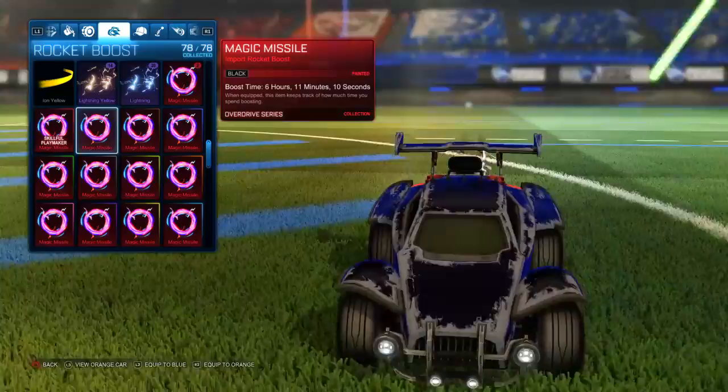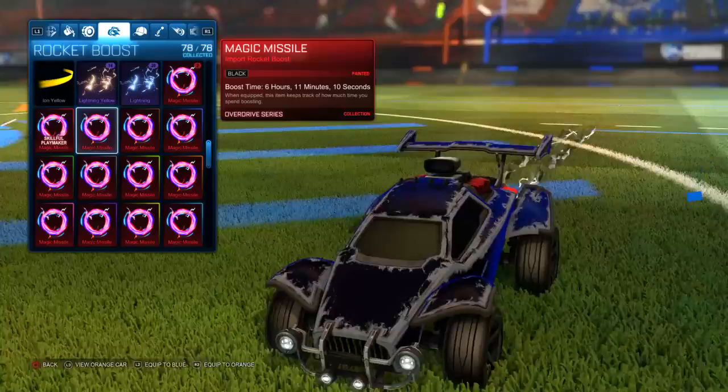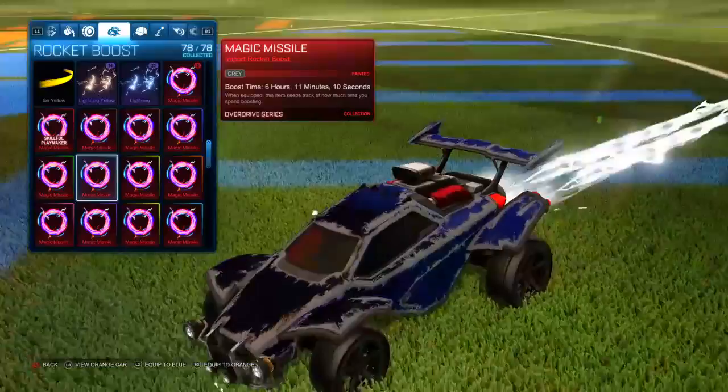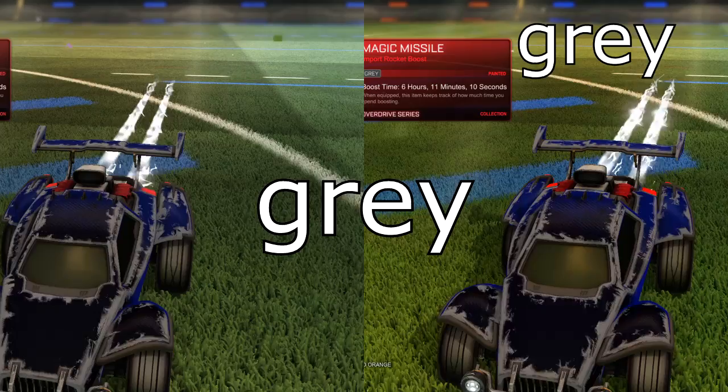Right here as you guys can see, we got the black magic missile. It's almost like nothing's coming out of the back of your car. It does look really cool — it has some white, gray, and black streaks in it, a really nice boost. Now switching over to the gray: it doesn't look too much different than white. It is lighter, and you could probably pass it off as white in game. But you can definitely tell the difference between the white and the gray when they're side by side.